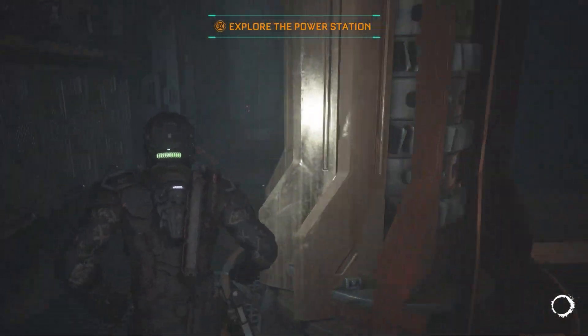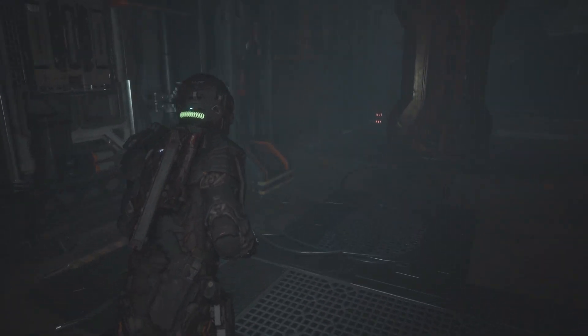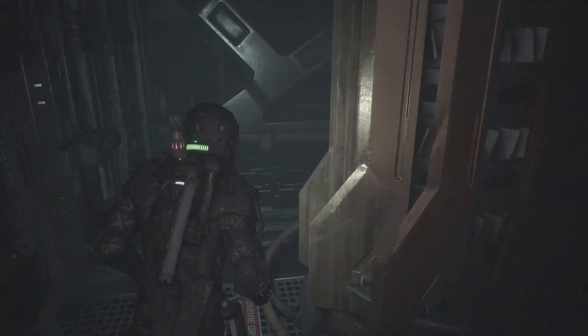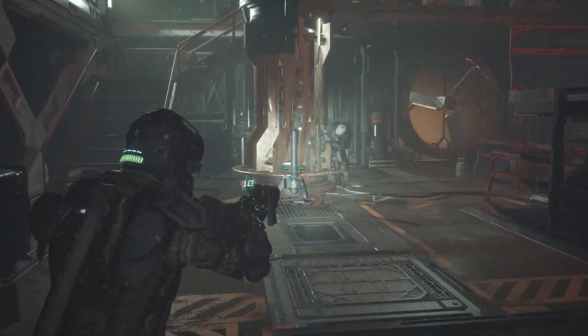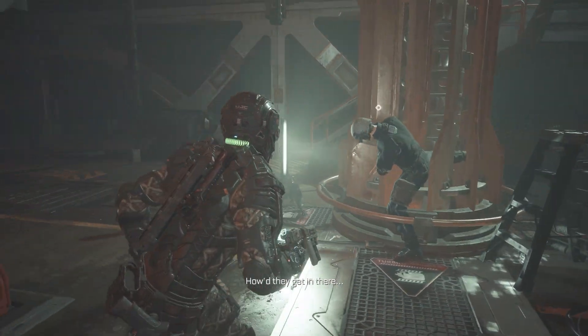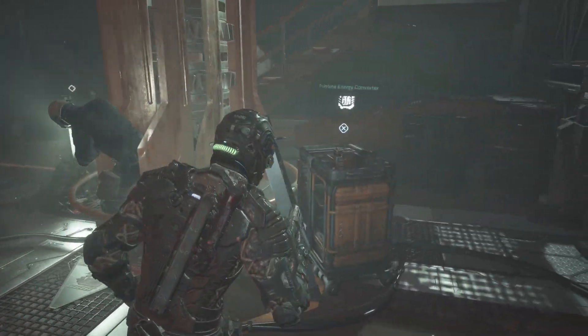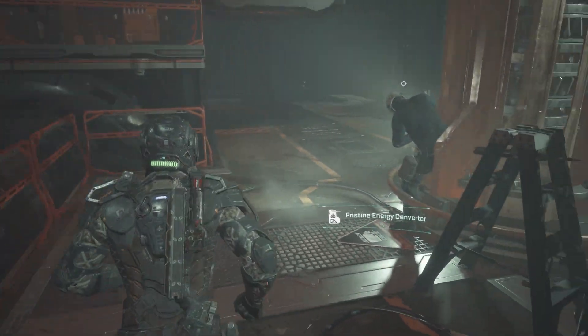Hey everybody, Broderick here. We're back with another episode in my Callisto Protocol series. If you all remember, in the last episode I finally got a suit upgrade, so we got a little bit more inventory space, a little bit more health, but they lost our boy Elias. It kind of sucks, but we've got a moon to escape from, so let's keep on going.